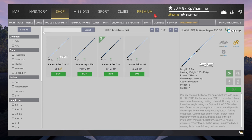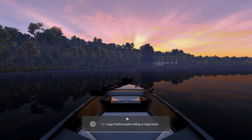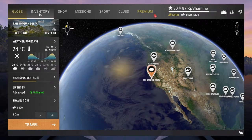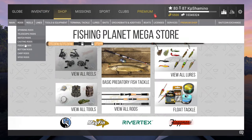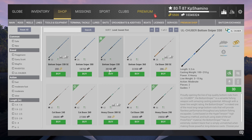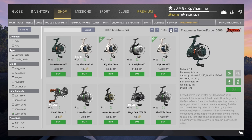In the shop, here is the Bottom Sniper 330 — it's 20,000 currency and you need two of them, so that's 40,000. You need to be level 36 for the Mega Tank 6000 reel. Let's go find it in the shop.